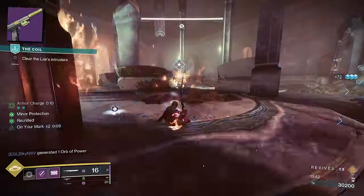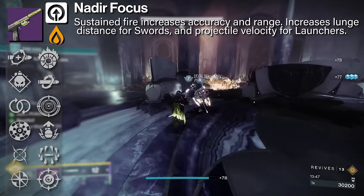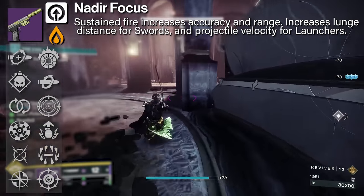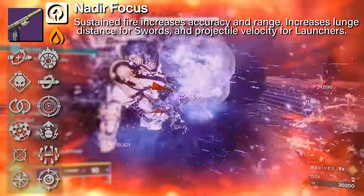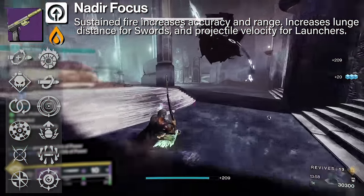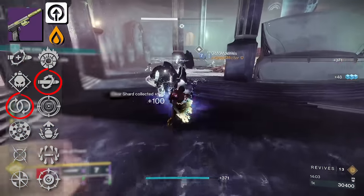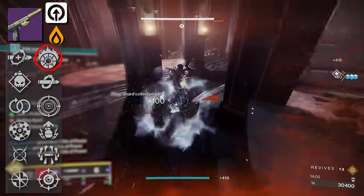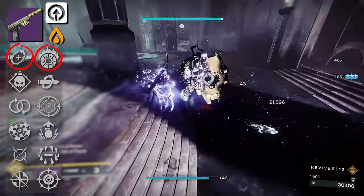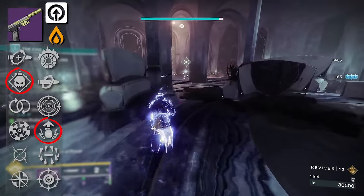Next we have Heliocentric, a really good sidearm. It comes with the Origin Trait Nadir Focus — sustained fire increases accuracy and range, with D2 Foundry noting it increases range by 10. This weapon has great combinations: Kill Clip and Moving Target or Perpetual Motion for PvP. For PvE players, Incandescent, Kill Clip, Surrounded, and the Adrenaline Junkie Demolitionist combo are all present.